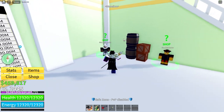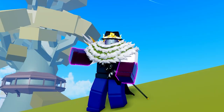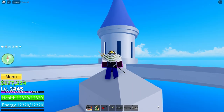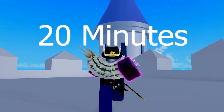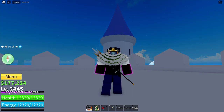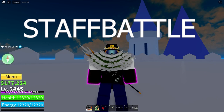Now for the codes — let's get straight into the video. The first batch of codes are the double XP codes. Each of them lasts for 20 minutes, which is actually really good. The first one expires in a couple days, so you better use it soon. It is Staff Battle.